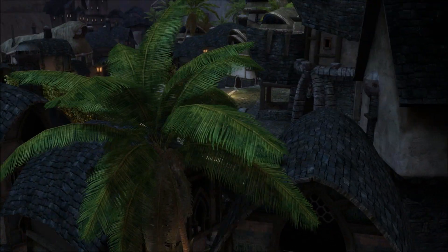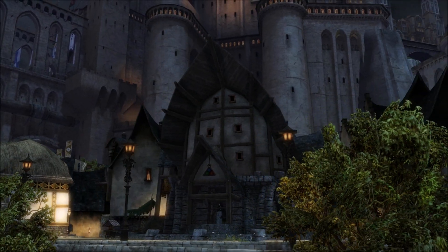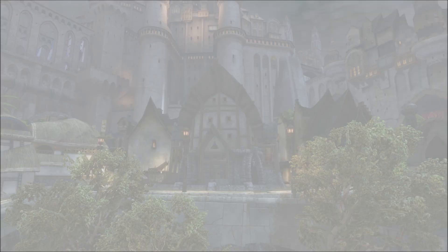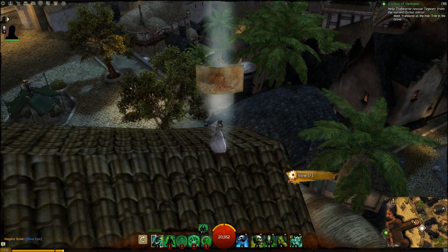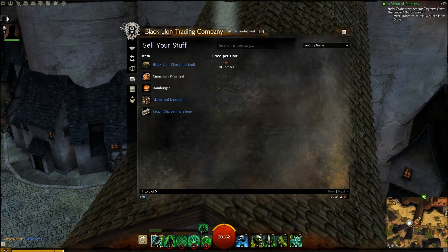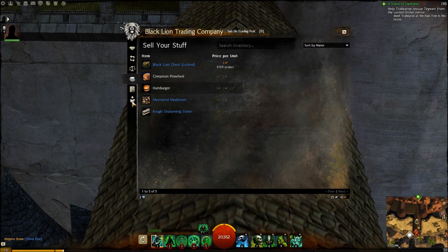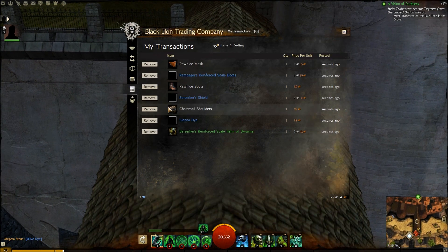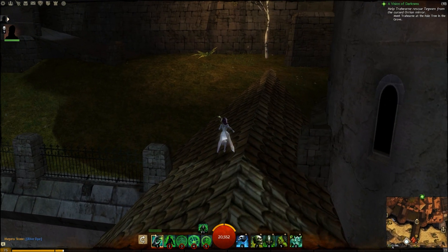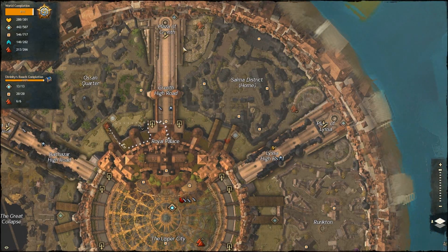I've actually unlocked two additional bag slots. I only have four-slot bags in them, but they cost 400 gems each, which right now equates to slightly more than one gold. Selling all the extra stuff now that the trading post is functional, I was able to make a good chunk of money. The trading post is actually really cool — I might do a video just about that.